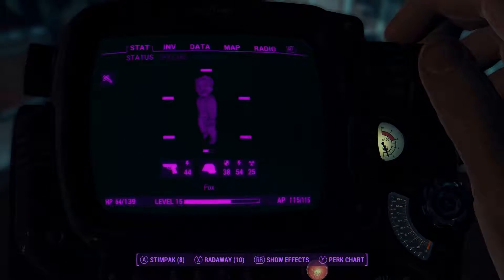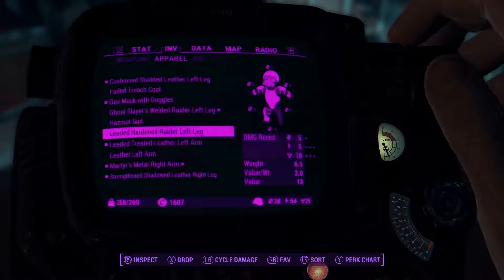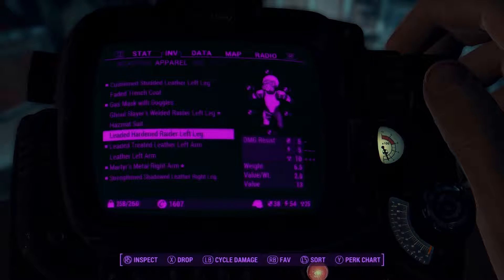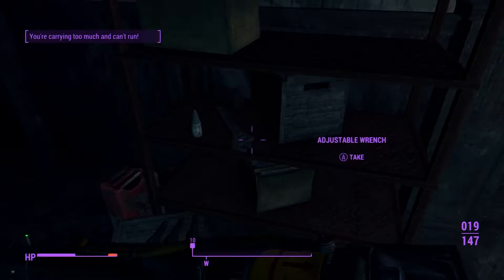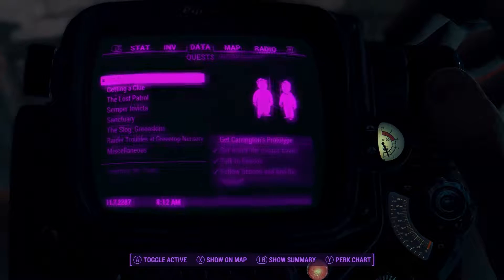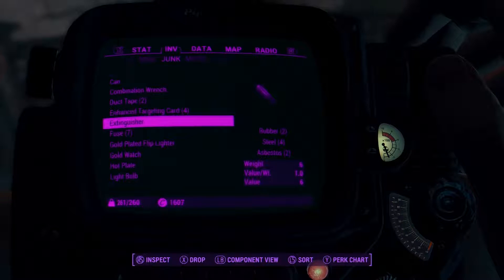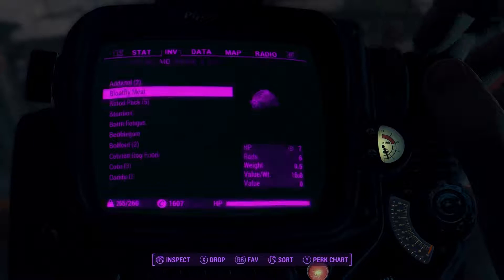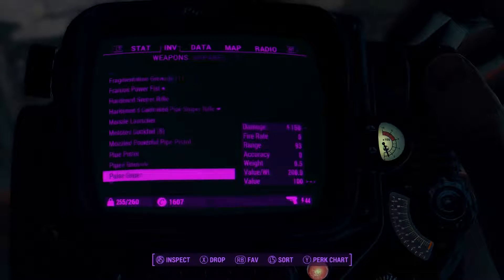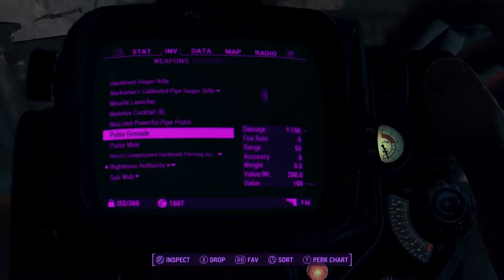Is that a new leg? New left leg — this one increased my radiation resistance, which doesn't really matter much. I picked up a lot of stuff — did not realize I had that much on me. A fire extinguisher weighs six pounds — drop that. Picked up a pipe pistol that I don't need — drop that too. That'll alleviate things for the time being.